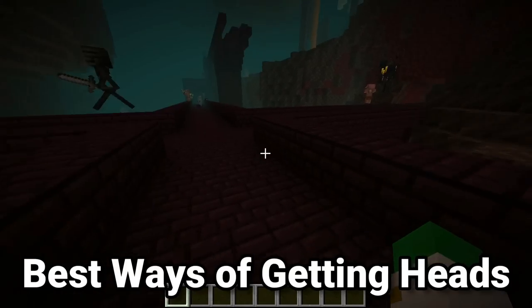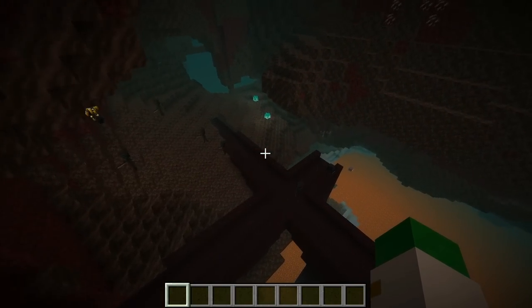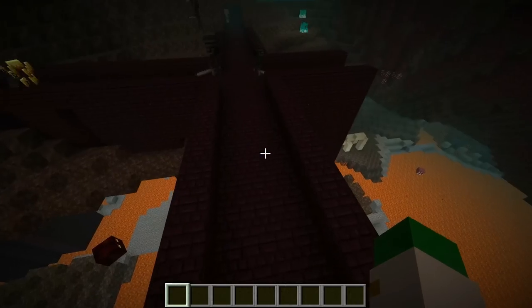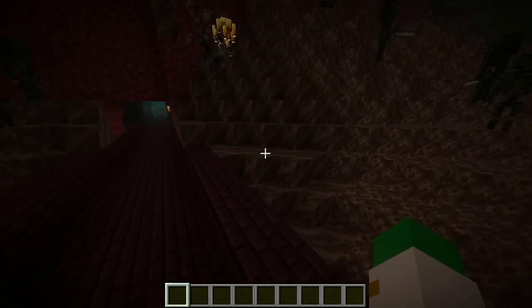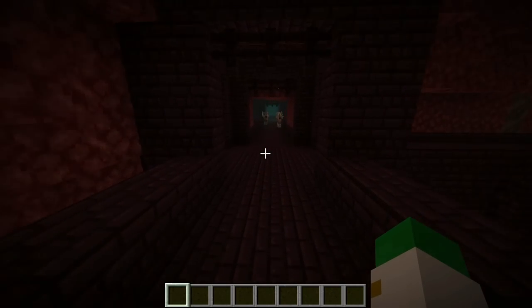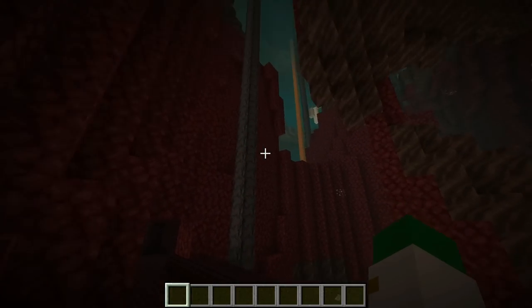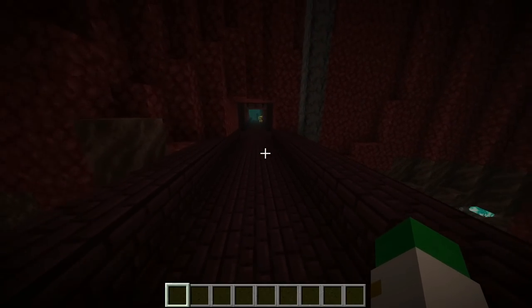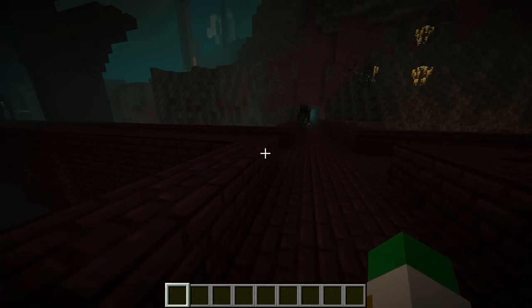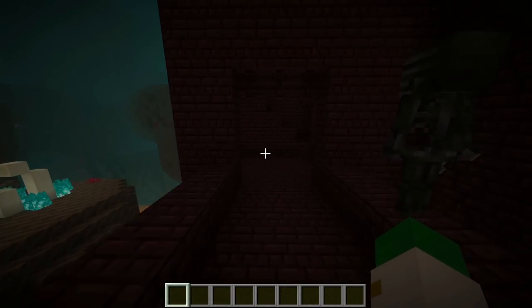The second fix is to find a nether fortress in the soul sand valley. Because the soul sand valley can't spawn mobs like piglins and zombified piglins, all the hostile mobs end up spawning right inside the fortress. So you basically have a place with tons and tons of wither skeletons, blazes, and other mobs. A nether fortress in the soul sand valley has so many mobs you won't know what to do with them. With good armor, a Looting 3 sword, and this many wither skeletons, you can find yourself up to 15 skulls every single hour.